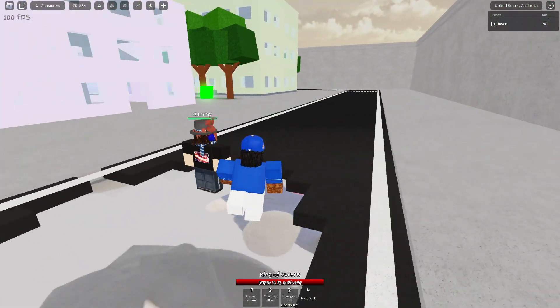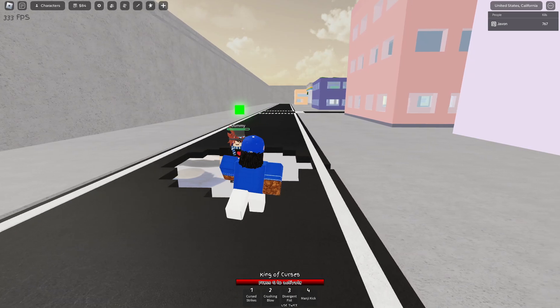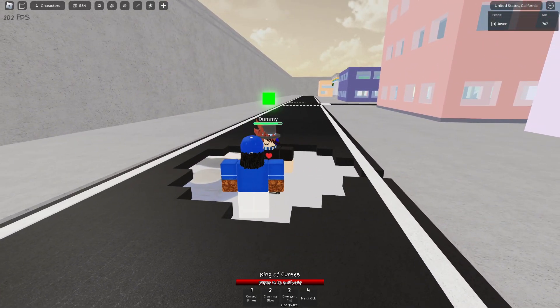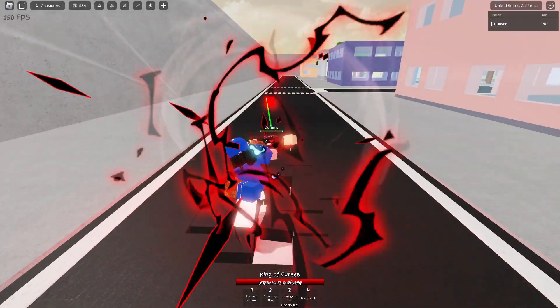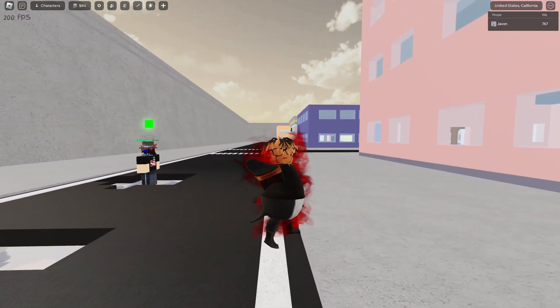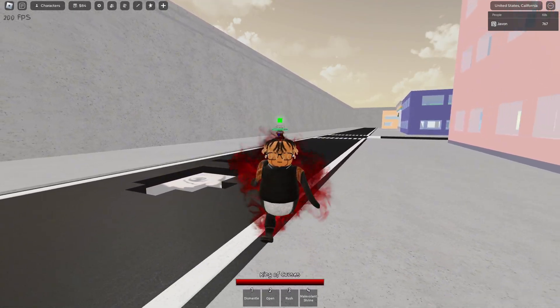Divergent Fist also has variants. Sukuna has pretty much a lot of them. You use Divergent Fist and it looks like that, but you can also use the Black Flash variant and it'll look like that. Pretty cool.